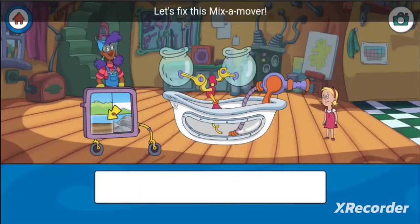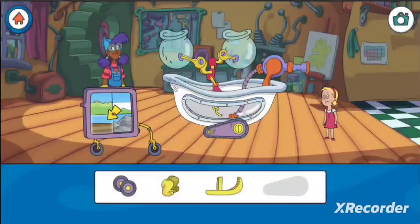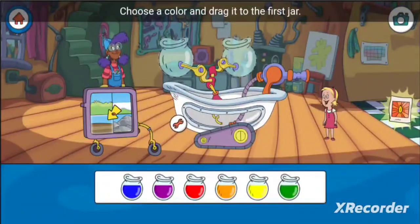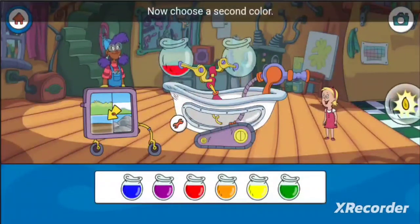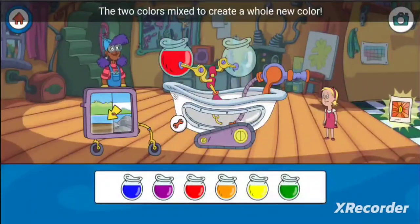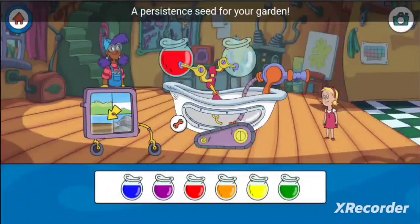Let's fix this mix-a-mover! What does the mix-a-mover need to help it move across the mud? Choose a color and drag it to the first jar. Now choose a second color — the two colors mix to create a whole new color.